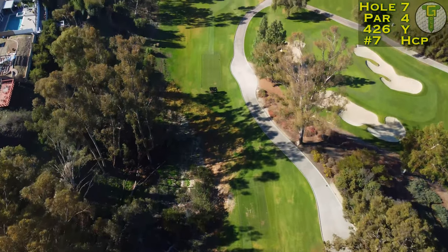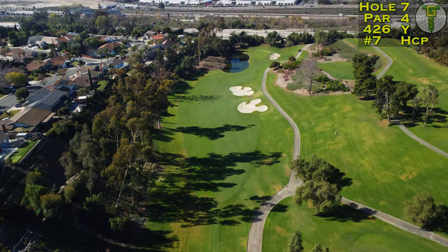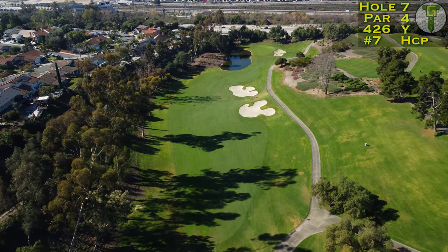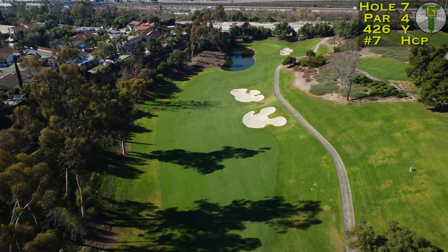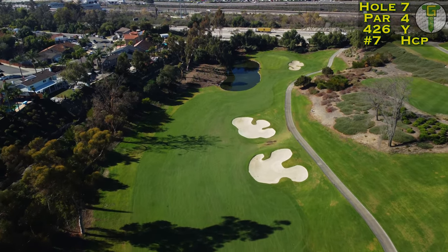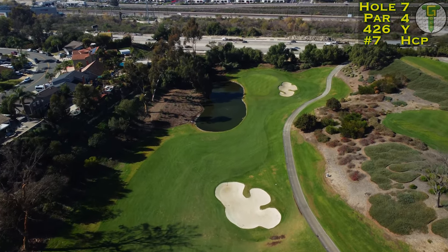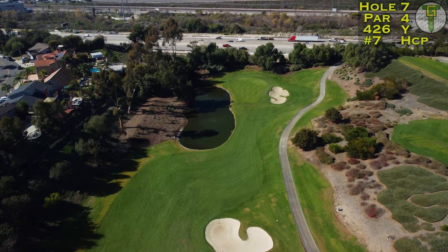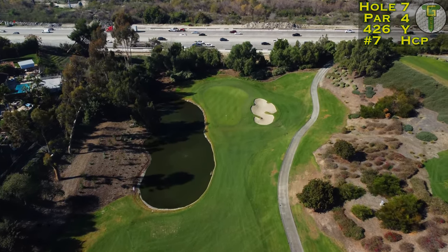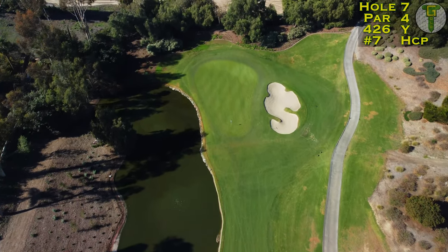That's one over par for this nine holes with four, five, four to close. These are some strong holes coming home. The seventh is a long par four — downhill off the tee. Avoid those two bunkers on the hill to the right and you'll have plenty of fairway on the left hand side, but the farther left you go the more water comes into play for your second shot. Hopefully this front hole location will take a lot of that trouble out of play.